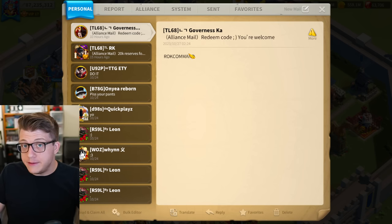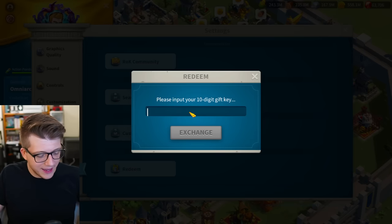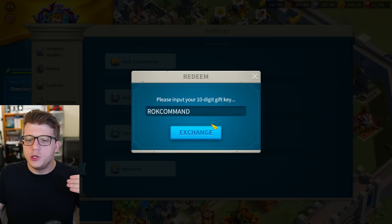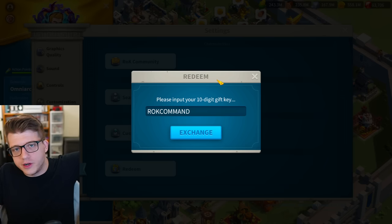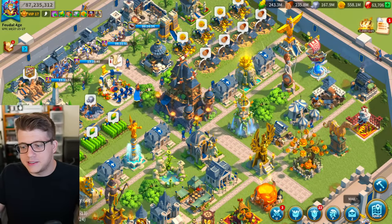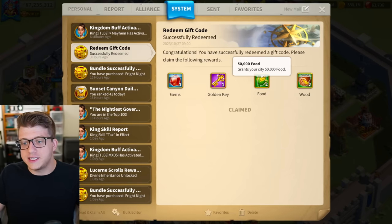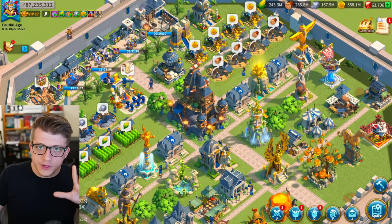Another literally free way to get gems is redeem codes. Go to Settings, scroll down to Other, and click Redeem, then paste the code. For example, the code 'ROCKCOMMAND' was released recently. There aren't always new codes — you have to follow Rise of Kingdoms on their official social media channels like Facebook, Twitter, and Instagram, which are linked in the description. Rewards vary; sometimes it's just silver keys, but sometimes you get 200 gems, a gold key, and resources, which is really nice for being completely free.